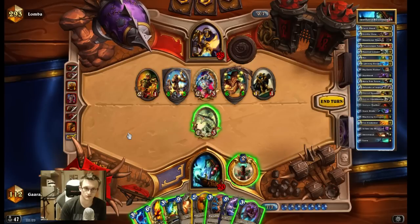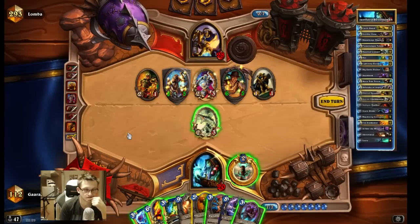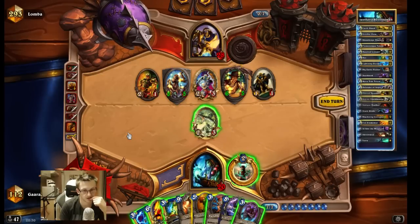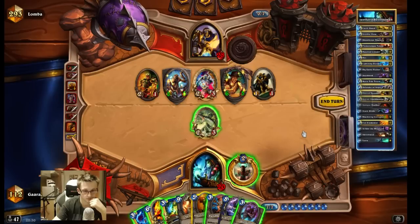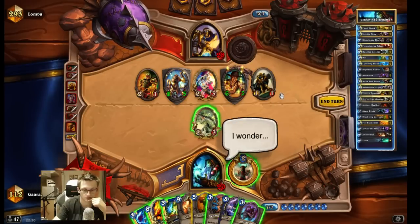Now I can Hex, but he might play Tirion in such a deck, so I kind of need the Hex. I probably have to Lightning Storm first and then Hex, because if Lightning Storm hits one of the two I can trade in my Croclysk. But then Tirion wrecks me. I guess I have to take the chance because this board is too powerful for me.